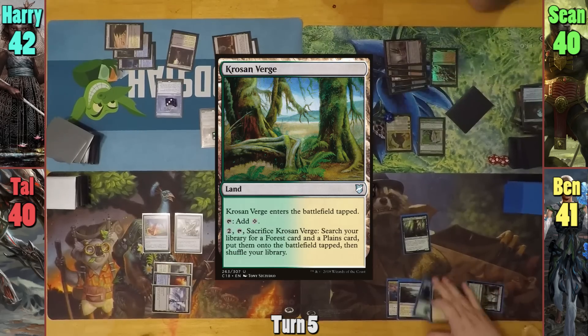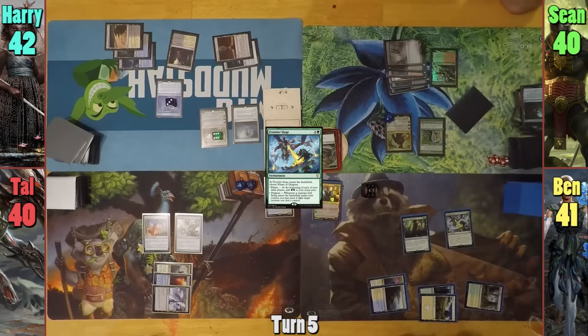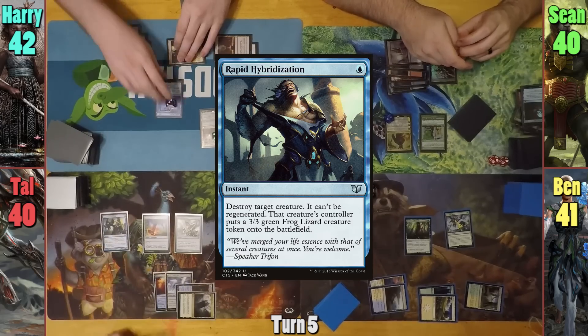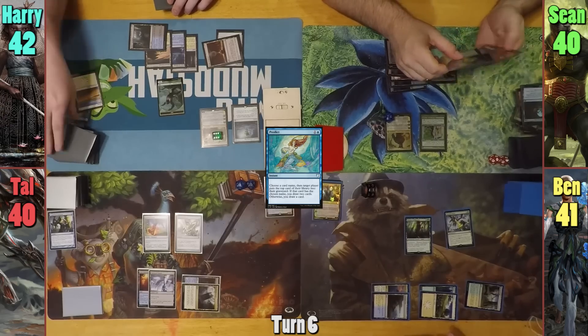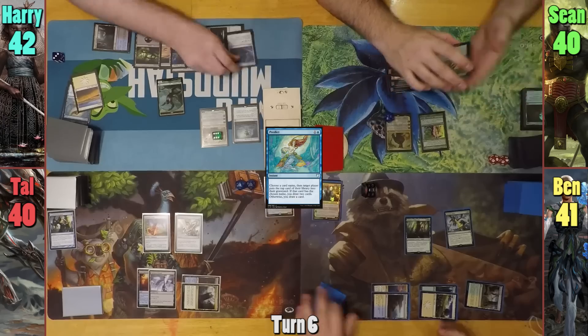Ben plays a Krosan Verge as a land for turn, and casts a Frontier Siege. He draws from the Eidolon and names Khans as it enters. Tao plays a Highland Lake, and casts Rapid Hybridization on Harry's Djinn. Harry casts Predict and names Plains, picking himself. He reveals a Plains, milling it, and draws two. Harry then plays a Swamp and casts a Dimir Signet.